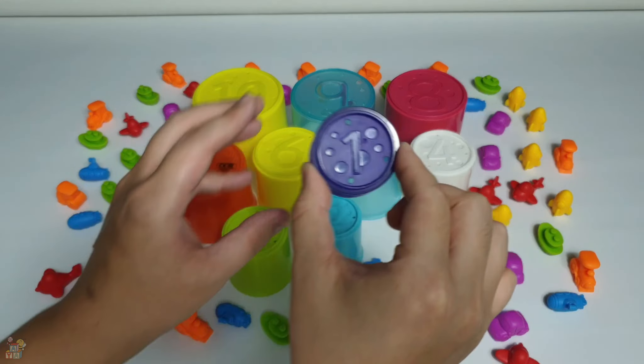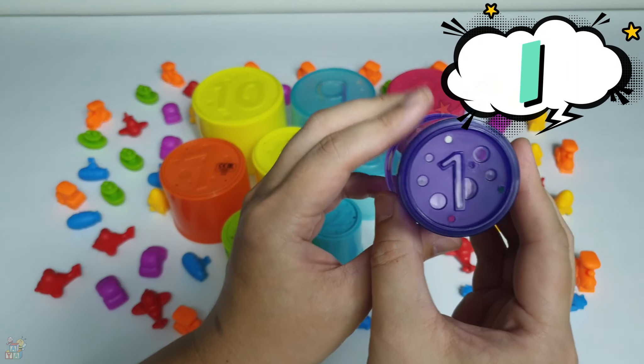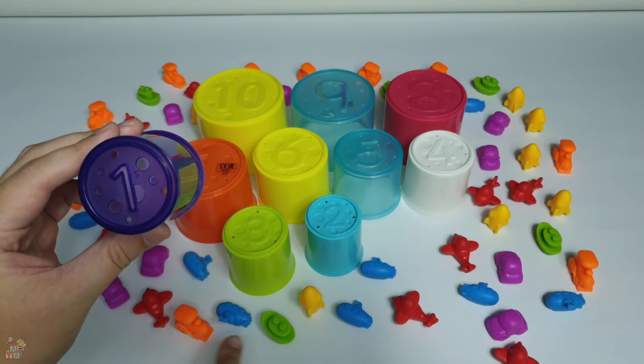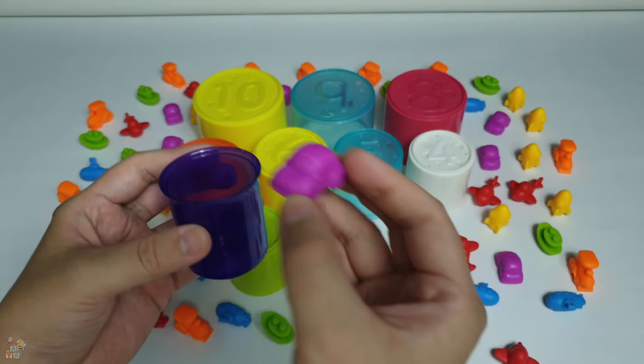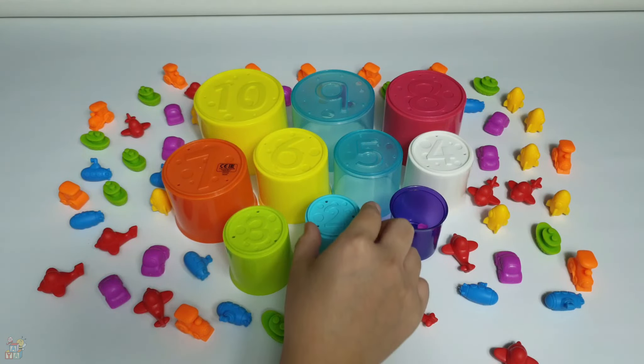What's inside? Oh, there's a number — it's number one! Look, this is one on a finger and one apple. Let's get this purple car inside — it's one purple car. Let's put it inside. What comes after number one? It's number...